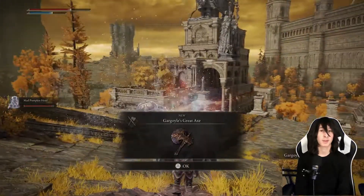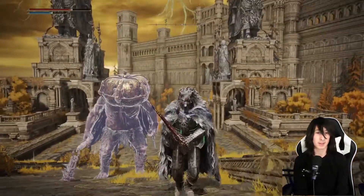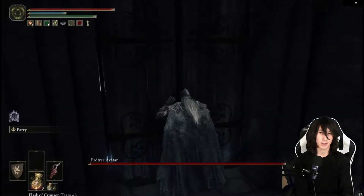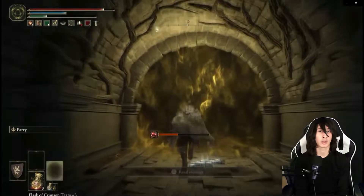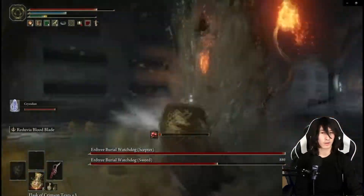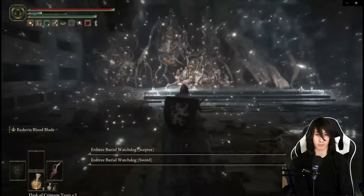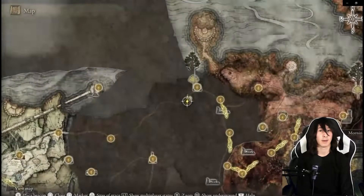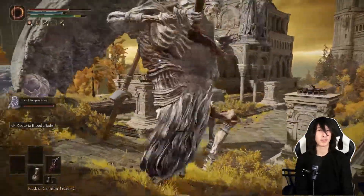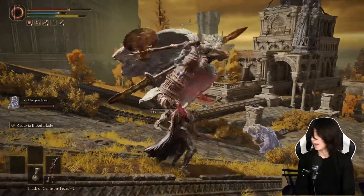Also while you're in Caelid, you can pick up the Mad Pumpkin Head Ashes. They are quite expensive — around 105 FP — so some people probably won't have that amount, but he's a pretty cool summon. Obtain him by going to the minor Erdtree in Caelid on the northern side, go around the tree, and there's a catacombs you can enter. Progress through the catacombs, avoid the scarlet rot, and make your way to the double Burial Watchdogs — they look like cats. One is standard, the other uses magic; I highly recommend taking out the magic one first. If you're a caster or someone who can use range against them, you've pretty much got this in the bag.